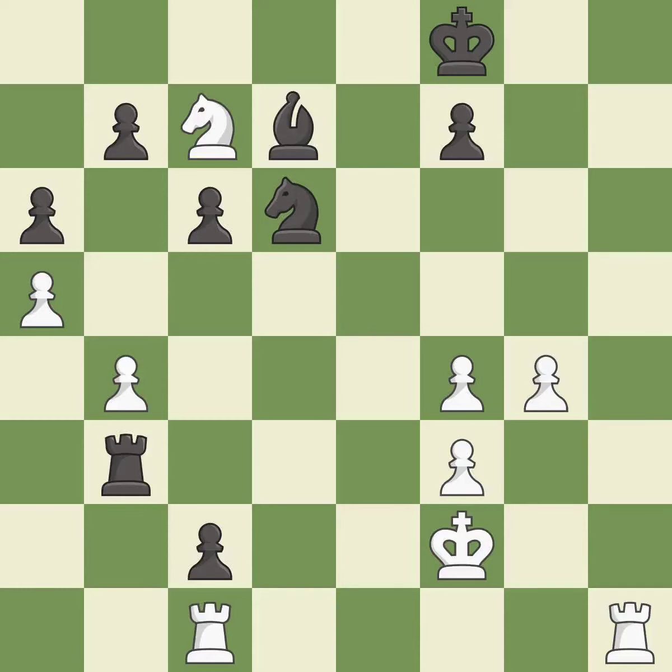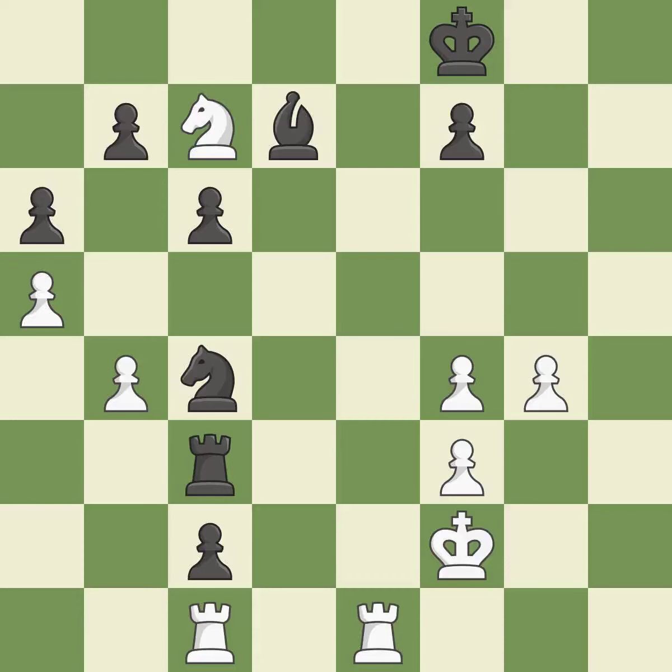This moves the rook to safety. This is the only move that works — it is a great move. This defends the attacked pawn — it is good. Very precise — it is best. This is a fair move — it is good. That's what I would have recommended — it is best. This protects an under-defended pawn that is under attack — it is best.